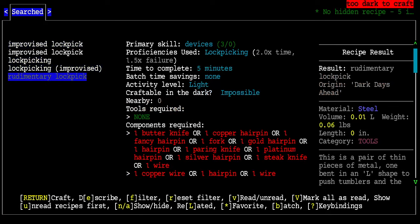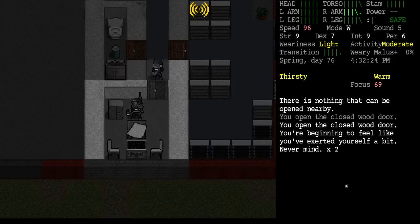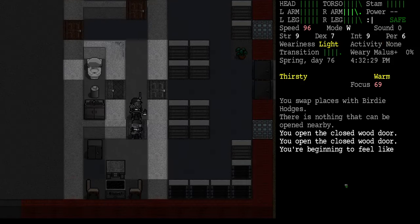We've got the skill and we've got the rudimentary and the improvised lock pick. That's all right. I'll bring the acetylene torch up to the other one here in a minute.